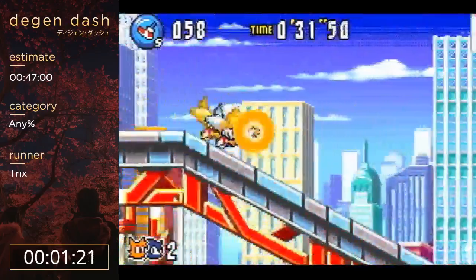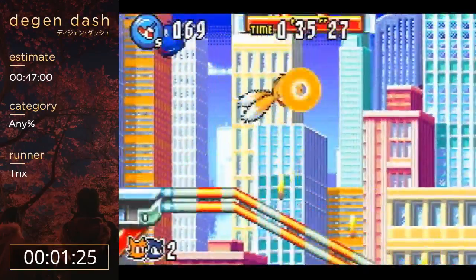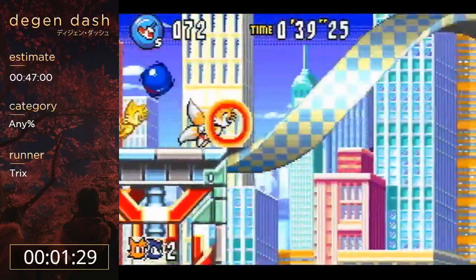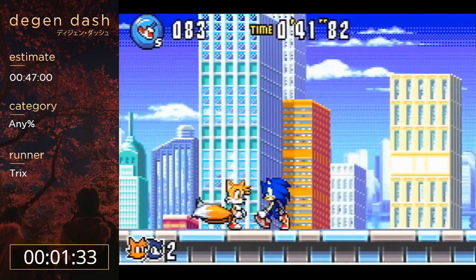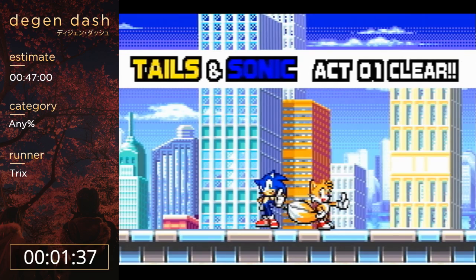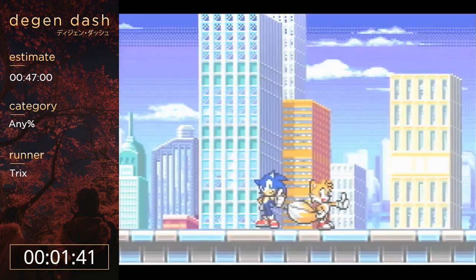You're going to see me doing that for the majority of this run, just to get through these levels really quickly. Sometimes when you hit a slope at too high of a speed, you just lose all your speed - that's going to happen probably quite a bit. It's one of the many random things in this game, kind of annoying. 41 seconds on Act 1, not too bad.